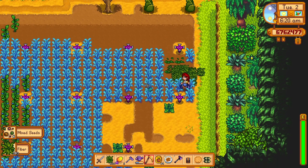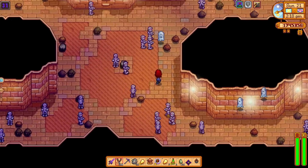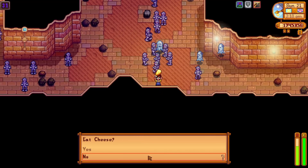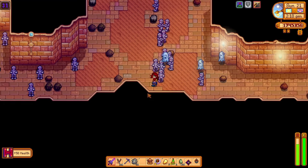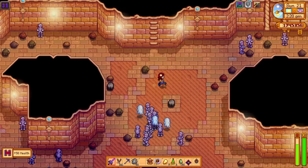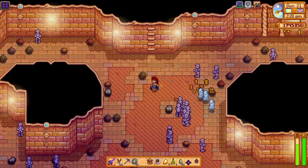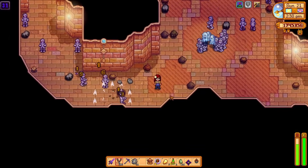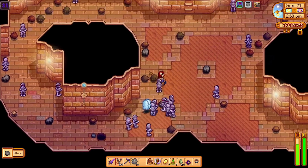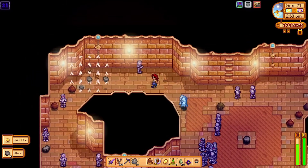And lastly, monster musk. If you follow my channel, you know I love monster musk. It will allow more enemies to spawn in the Skull Cavern and in the regular mines, and it's just a lot of fun. You can get the recipe by completing another one of the wizard's special order requests, where you need to find a prismatic slime and bring some prismatic jelly to the wizard. I found it easier to just enter on floor 100 and hunt the whole time, and found a prismatic slime pretty quickly.